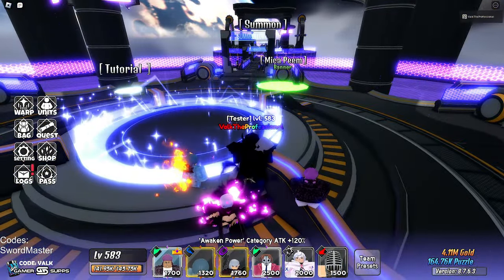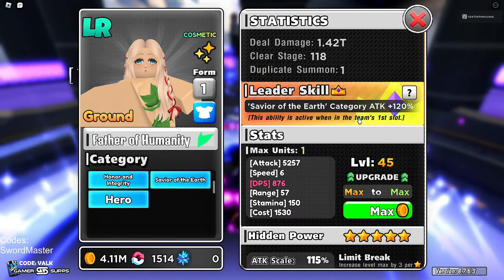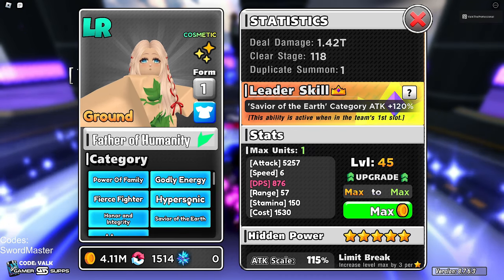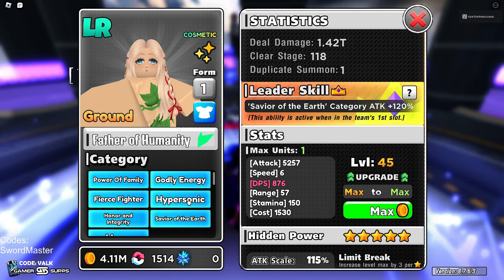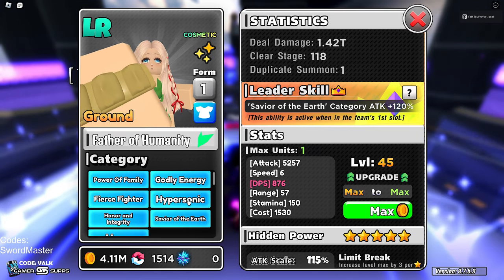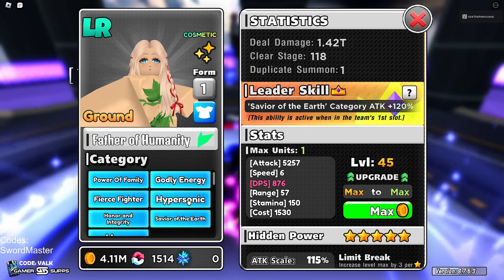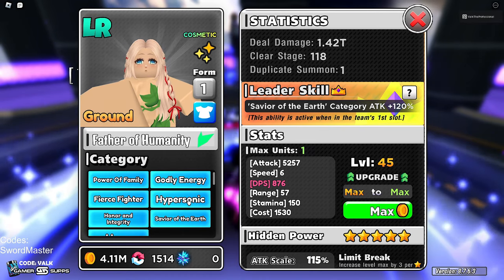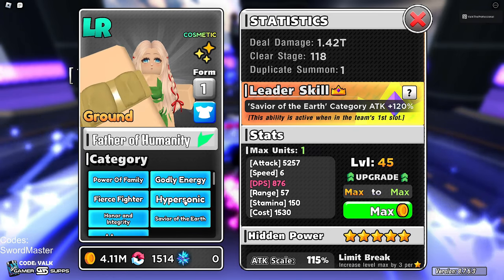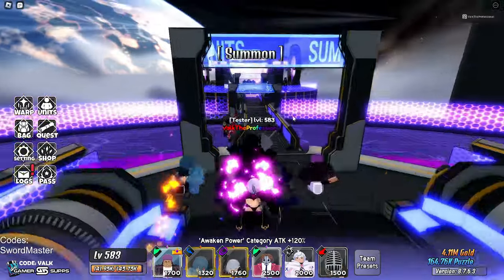Gojo is absolutely deserving of his spot. At number 9 we have Adam, Father of Humanity — a unit that has broken the game several times because of his infinite potential in his copy system. Right now he deserves the number 9 spot. He can raise attack and go into Karma — which is Sans' passive — and copy it to do an ungodly amount of damage and nuke enemies like crazy. He's also buffed by Leader now, so he's able to get a really high attack stat. All in all, still a very powerful unit.